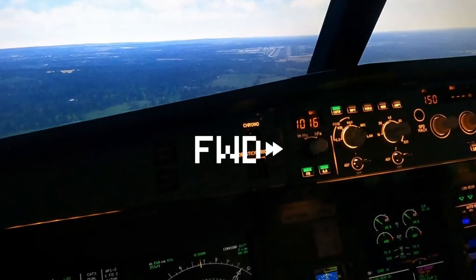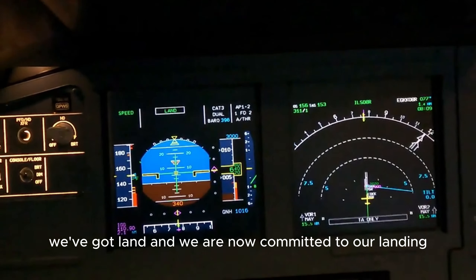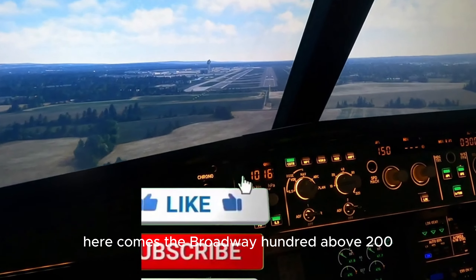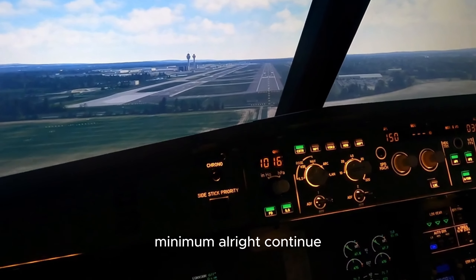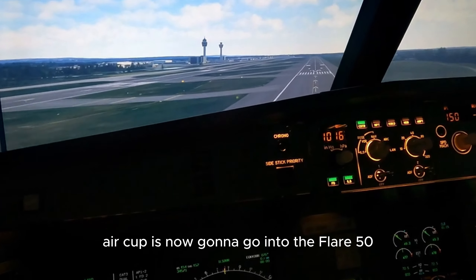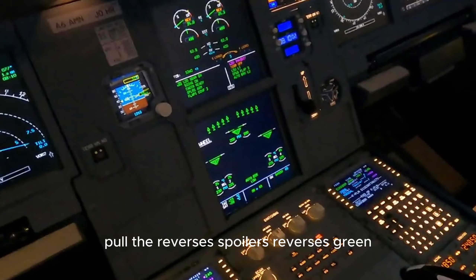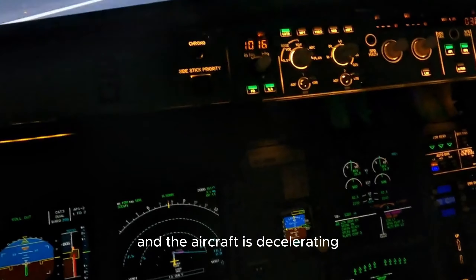We've got LAND and we are now committed to our landing. 150 knots, right on that F speed - our parameters are good. 300 feet. 100 above. 200. Minimum - continue. 100. Aircraft is now going to go into the flare. 50, 40. There we go, it's flaring. 10. Retard. Engines are retarded. Rollout's happening. Auto brakes are working. Quickly pull the reverses. Spoilers. Reverse is green. And we have decel. Autopilot is keeping us nice in the center and the aircraft is decelerating.